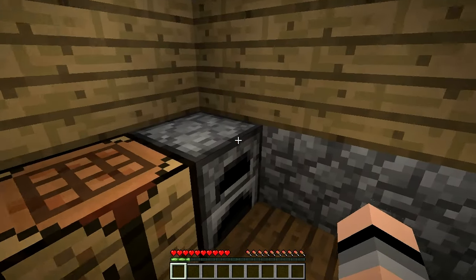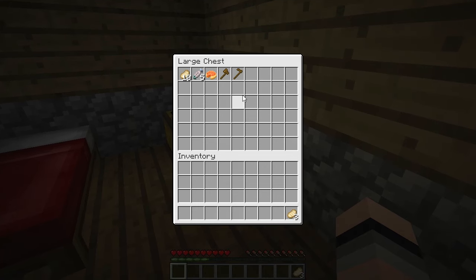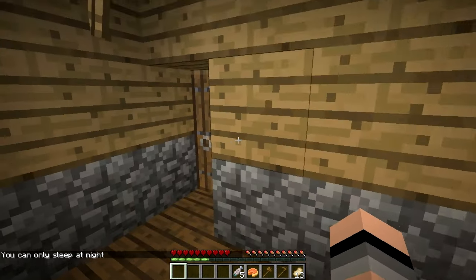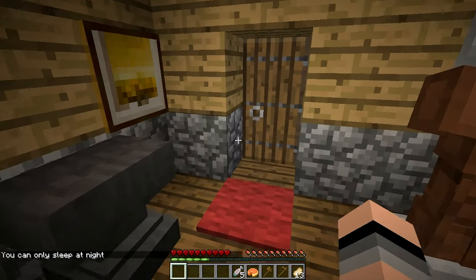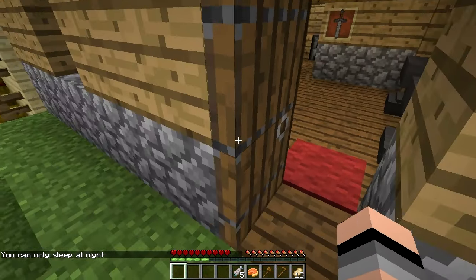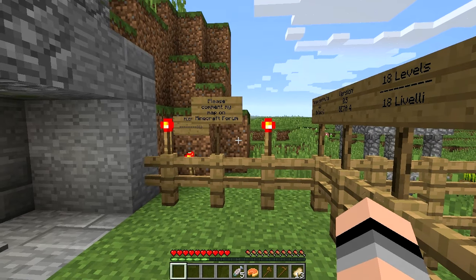We spotted this little area here. I'm going to take the cooked pork chop and all these tools — why not? The rules are actually listed outside; I wanted to check before heading out. I don't know if it's supposed to be normal or peaceful mode, so I guess we'll see.